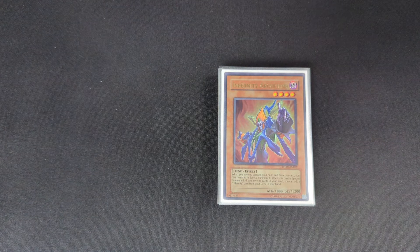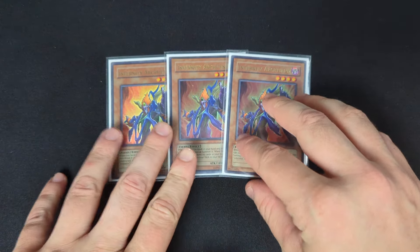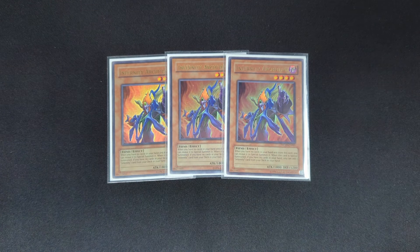Starting with the monsters, the most important monster of the whole deck is Infernity Archfiend. Pretty much the idea of Infernities is they get their effects based on having no cards in hand, and this one specifically, when you have no cards in hand and it's special summoned, you're able to search an Infernity card — that includes spells, traps, and other monsters. It can even search itself, which is honestly very crazy. This is before the hard once per turns. This is the heart and soul of the deck.